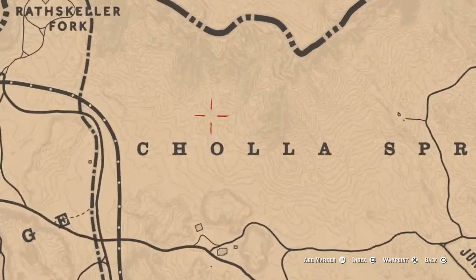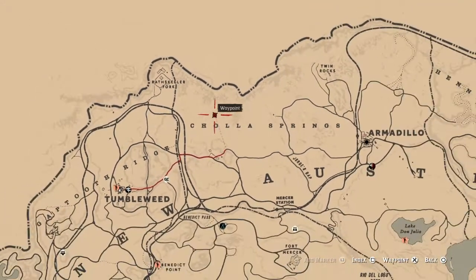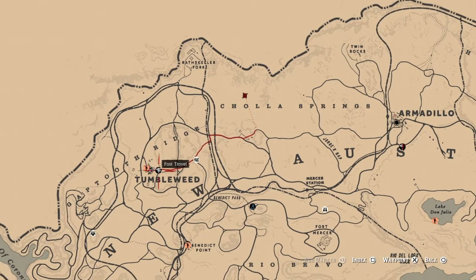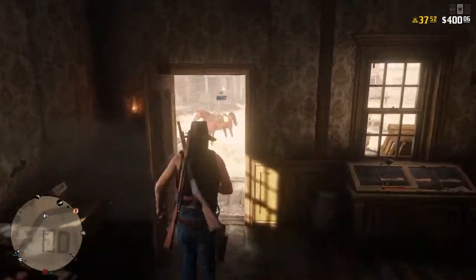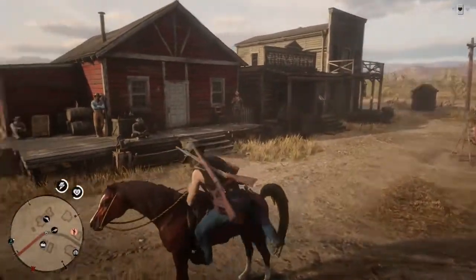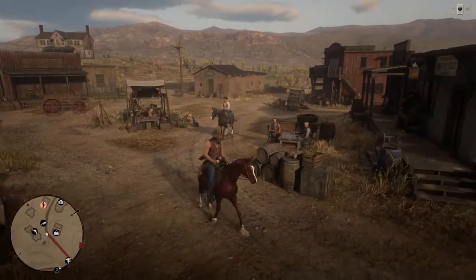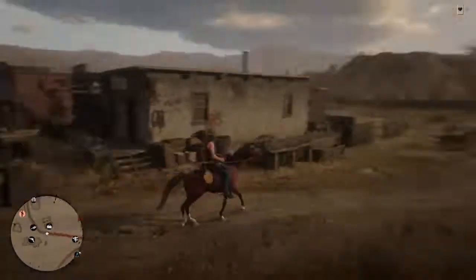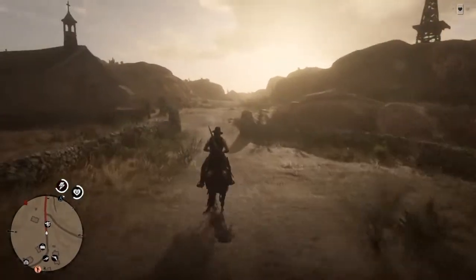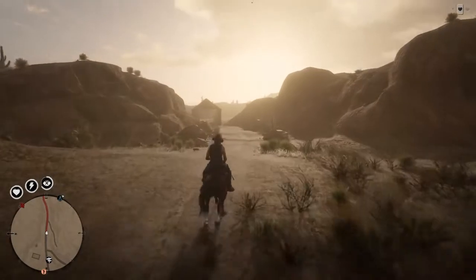After you get to Tumbleweed you're gonna want to head over to the Cholla Springs area and go right above the O on the map — you'll see this hilltop, and this is the location you're gonna want to go to. This is a cougar hunting expedition, and it's not very far from the butcher shop either. The good thing about this spot is that you'll be hunting three different animals and they're all good money. You're gonna sell everything at the butcher shop right here in Tumbleweed.